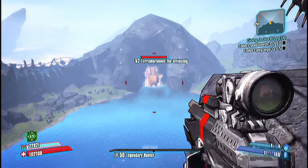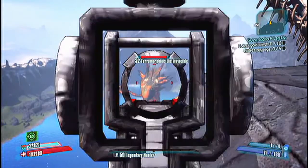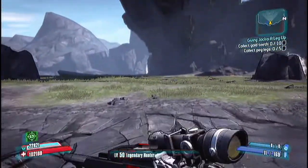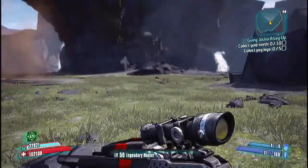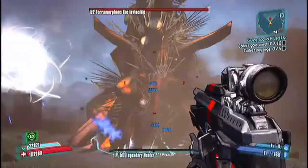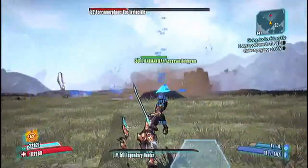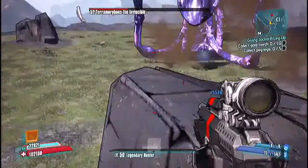Terramorphous has this entrance. If you farm him enough, he drops some pretty rare loot. He drops an orange class mod called Slayer of Terramorphous every time — it doesn't matter what character it's for, it won't be a specific one each time, but it's pretty good. He also drops Hide of Terramorphous, one of my favorite shields because it does Spike, Roid, and Nova damage with high capacity. And he also drops a very good iridium relic called Blood of Terramorphous, which does 0.5 health regen per second.